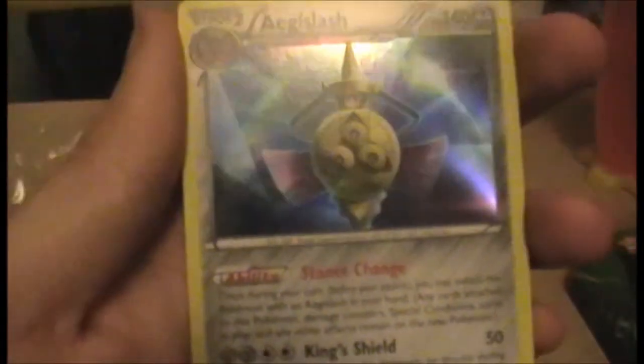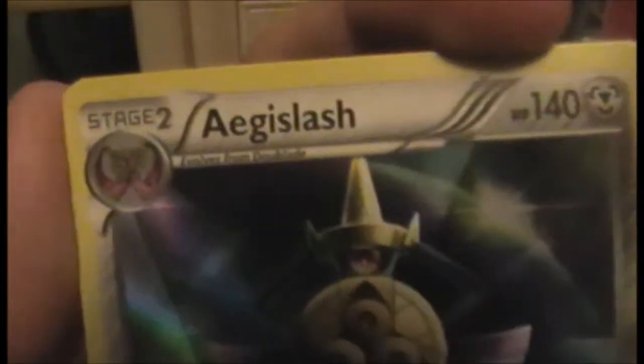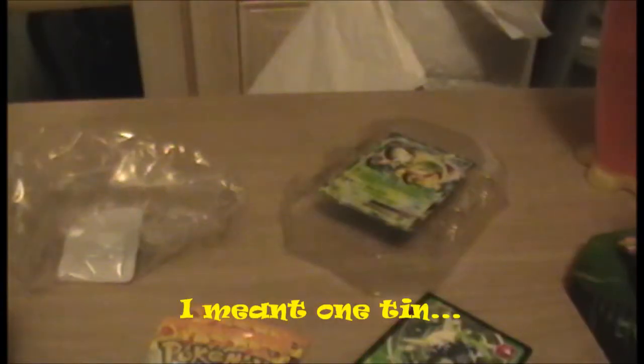Oh nice — and a holo Aegislash, which I don't have! I wasn't actually excited for this pack because I have most of the XY base set, but I do not have this. Oh wow, that is nice — he's also one of my favorite Pokémon of the sixth gen. Sorry, this may seem like an overreaction, but an EX and a holo in one pack is a pretty damn good result. Let's get on to the first Flash Fire pack — I'm not holding out too much for this because this set isn't great.